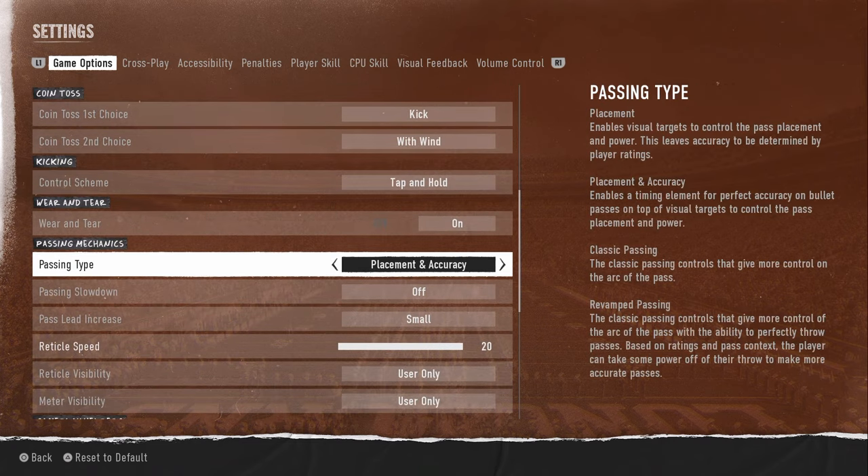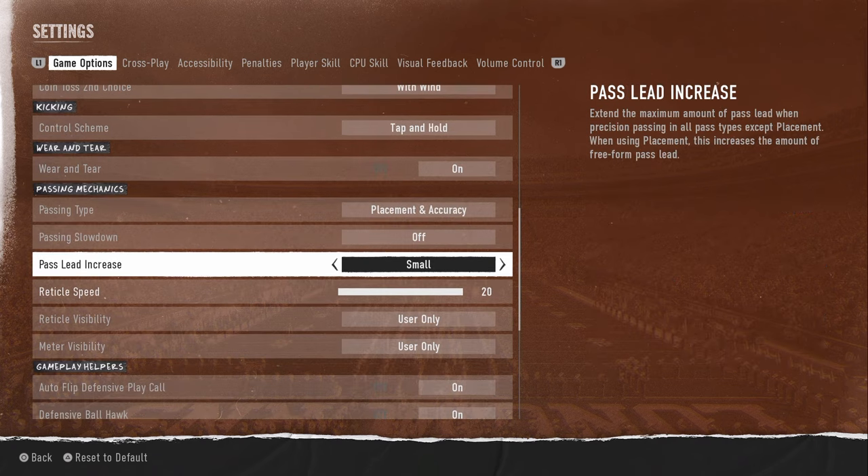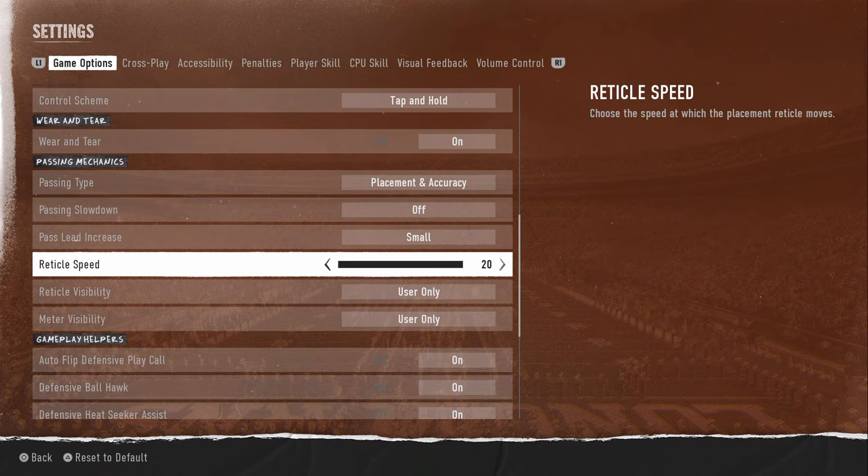Wear and tear is going to be on. For passing mechanics, the best passing type in College Football 25 is placement and accuracy — this is kind of similar to free-forming from Madden 24. The pass lead increase, you want this on small. If you are new to the game and find yourself getting a lot of overthrows, try putting your reticle speed on 3. But my personal preference, and the preference of a lot of comp players, is 20 out of 20 — it just gives you the most amount of bend on the ball.